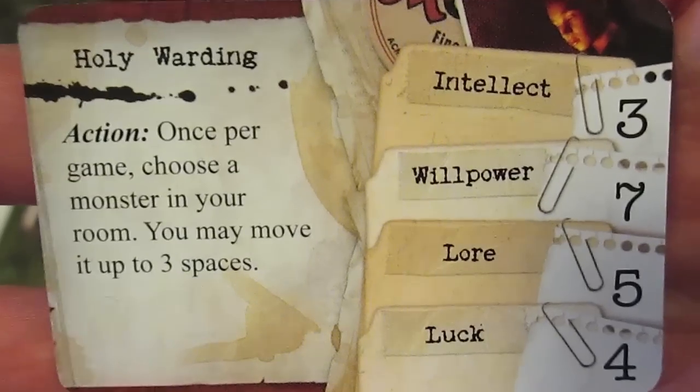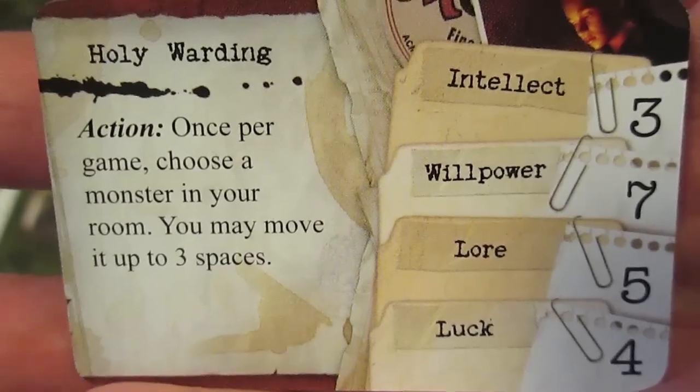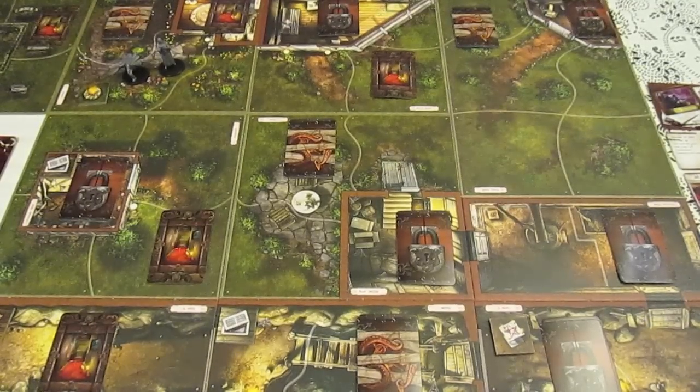Sister Mary's other stat card shows intellect 3, willpower 7, lore 5, and luck 4. Her ability, Holy Warning, is once per game: as an action, choose a monster in your room and move it up to three spaces. She can basically tell monsters where to go. Now let's look at the keeper's starting resources.